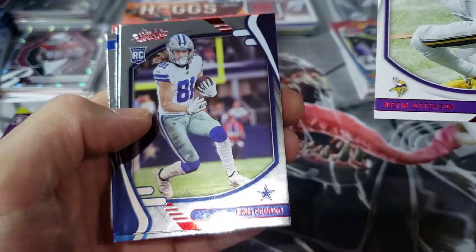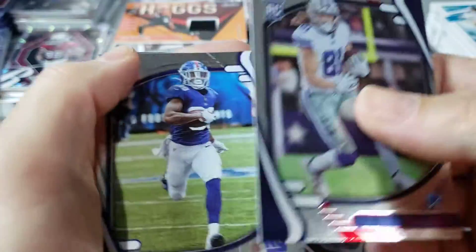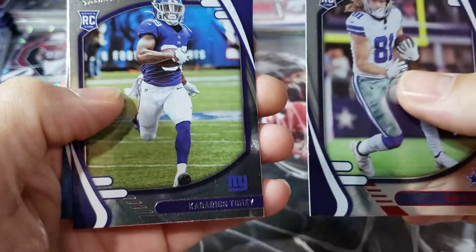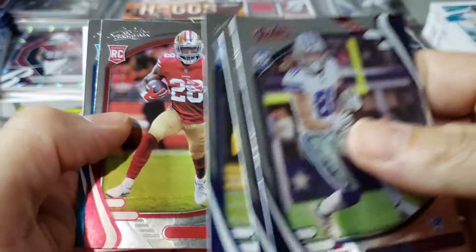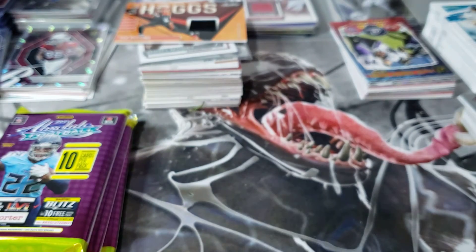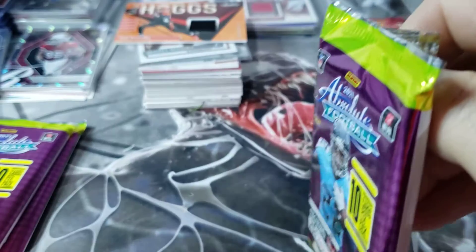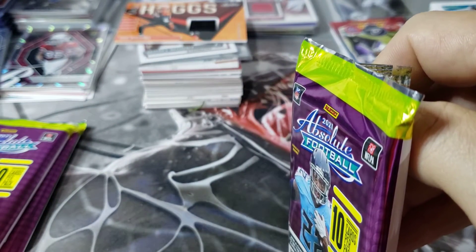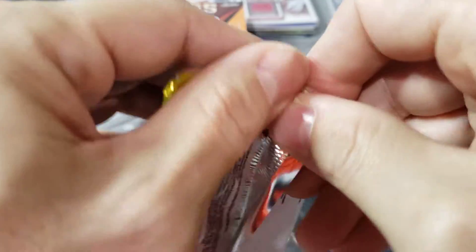Somebody who will never sniff a snap in the NFL. Kadarius Toney — if he can stay healthy, he might have a decent future. Larry Rountree, Trey Sermon again. Looks like you're getting five rookies a pack. Looks very similar to what we got the first time around. The exclusive is red, I'm assuming. Three packs left — here we go.